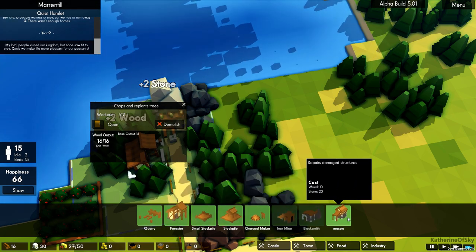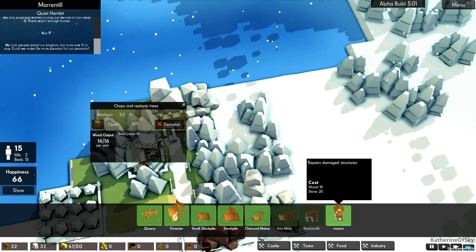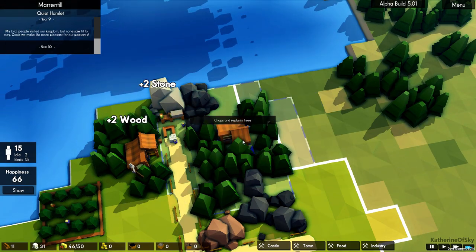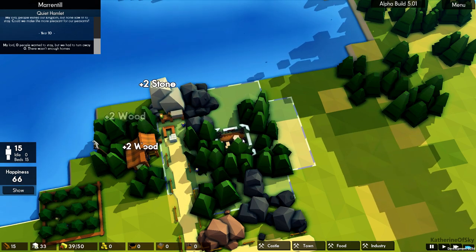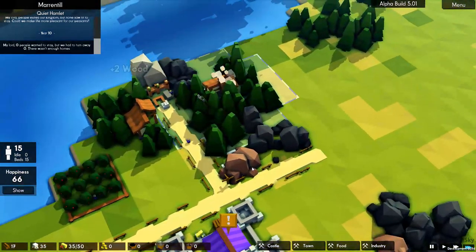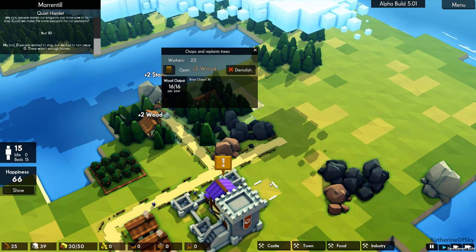Oh, there's a mason — oh, repairs damaged structures! I didn't hear about this, that wasn't in the patch notes I think. I'm going to shove him in the middle of the forest. Oh my goodness — my cat. Excuse me, this is not for you, cat. That's my Arabella trying to move the tax envelope. She's swatting it because I've been working on taxes yesterday and today and having an absolutely miserable time about it.